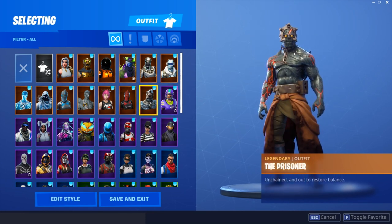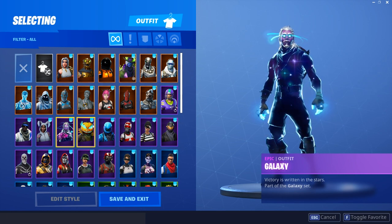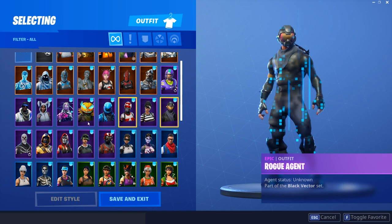He has the Prisoner of course, stage three - pretty dope. I still don't have this one quite yet. He has the Blitz, the Blue Striker, the Bunny Brawler. He has the Galaxy as well, so two exclusive skins - we'll see if he has any more. He has the Hollow Head. The Mogul Master Canadian version, definitely dope. Rapscallion.